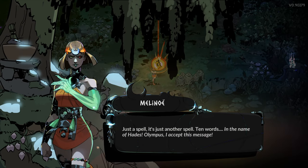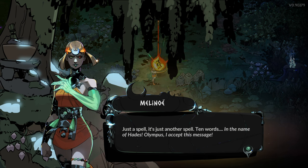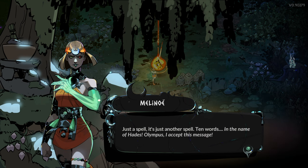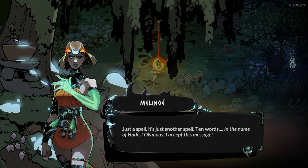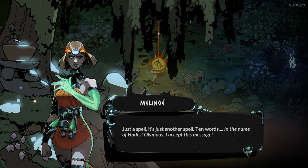In the name of Hades, Olympus — I accept this message. That is our character model, that is very cool. I love that the art style is still very similar to the first game. I can tell that Hades 2 has much thinner, blacker lines. Hades 1 had a very thick black outline on most of its art, objects, and characters. At least looking at our character model and some of the foliage in the background, the black lining does seem to be a lot thinner, which makes it seem a little bit more crisp, a little bit more like it pops out.